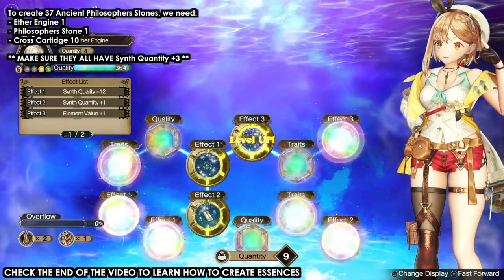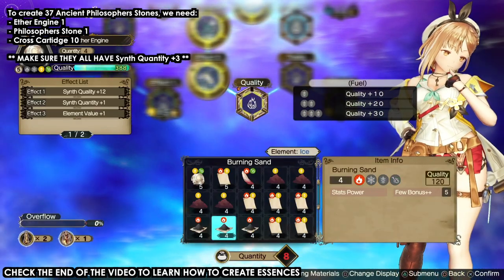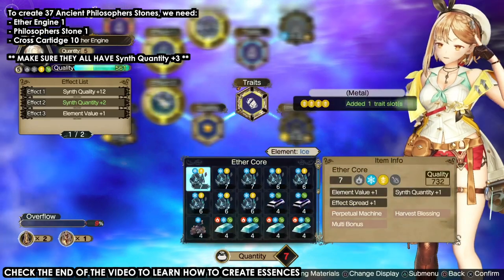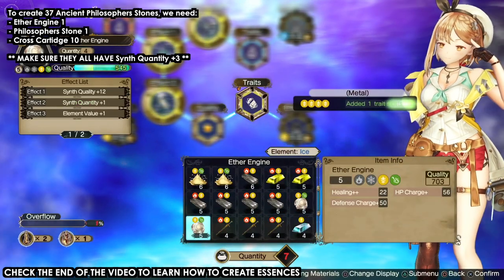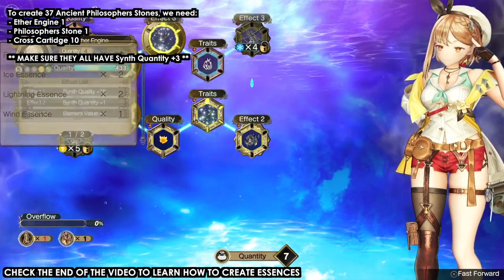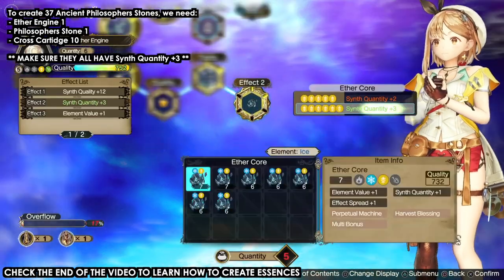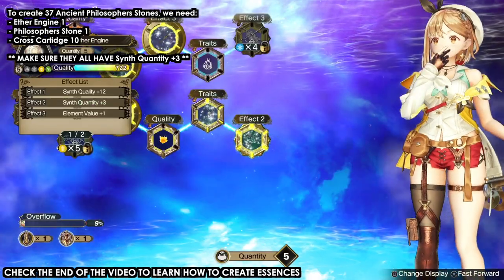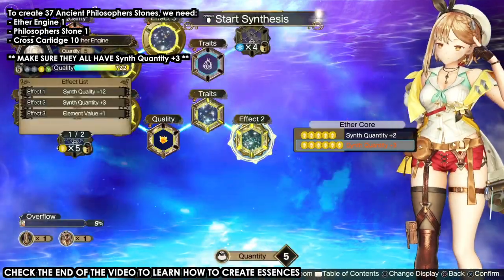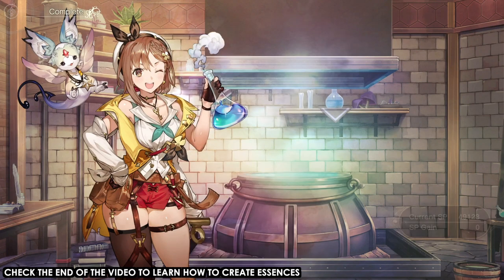Quantity plus two is enough if you don't have essences, but you'll most likely have them so use them. I'm showing the quality and traits menu only to get to effect number two — that's the one we use the essence on to get synth quantity plus three. The ether cores, dragon eyes, and similar items are for gathering initial gems — I'll talk about them at the end. Make sure you always keep at least one of each item in your container so you don't have to make them again — always keep one and just duplicate.